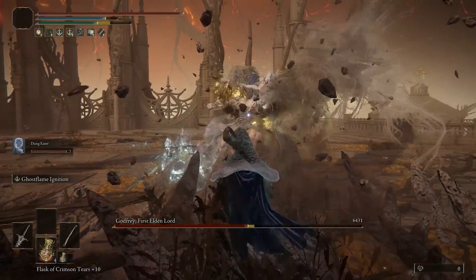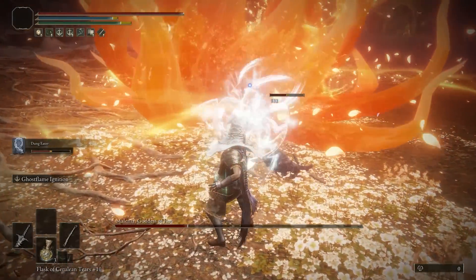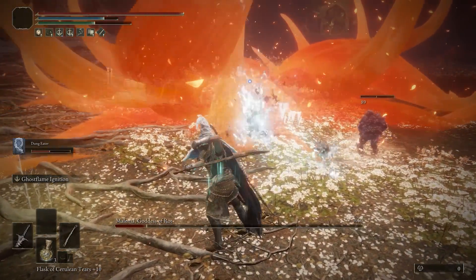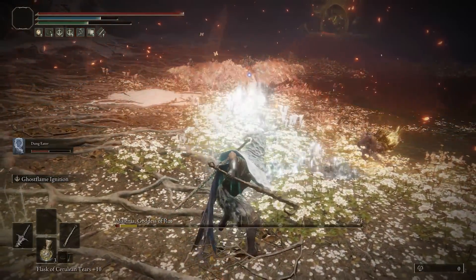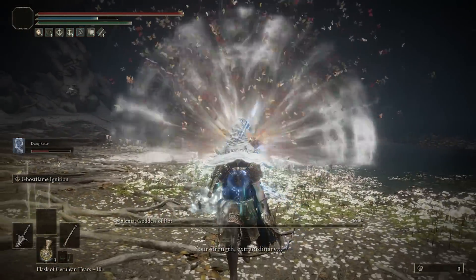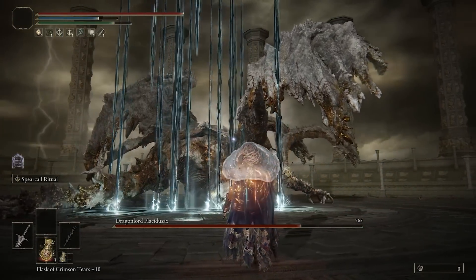I'm also using a Magic Shrouding Cracked Tear to boost magic attacks by around 20% for about three minutes, and a Cerulean Hidden Tear to eliminate FP consumption for about 15 seconds. It's definitely useful at the start of combat so you have even more damage output on top.